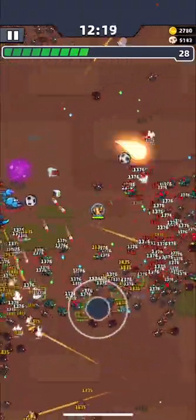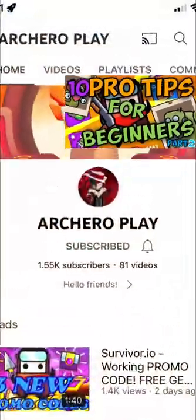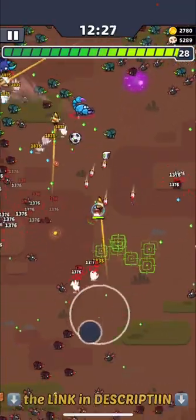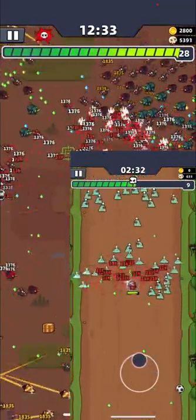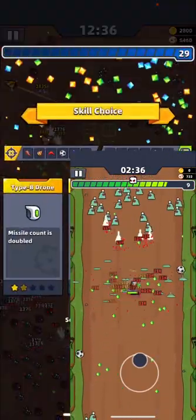By the way guys, more pro tips you will find in the second part of this video which my friend prepared for you — the link is in the description. The third tip: always move. It is not only good to survive last waves, but it will also help you to gain more experience to get skills faster, especially when you don't have Magnet.